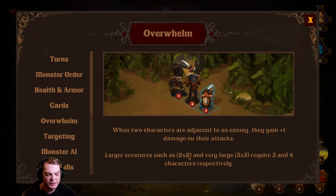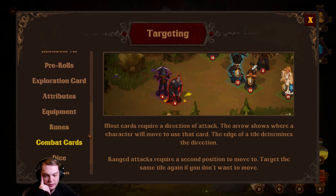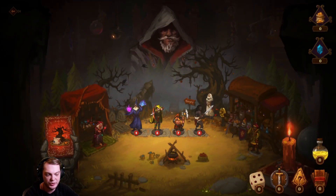Large creatures — two by two — and very large creatures — three by three — require three and four characters to fight effectively. Most cards require a direction of attack; the arrow shows where a character will move when you use that card. Use the edge of the tile to determine the direction. All right, let's just play and see what happens.